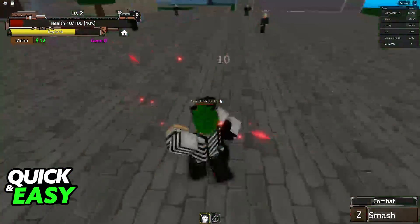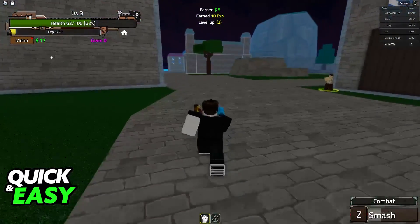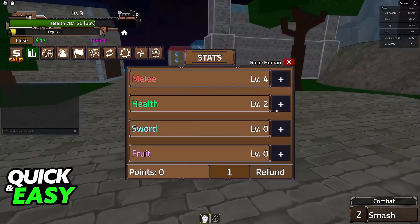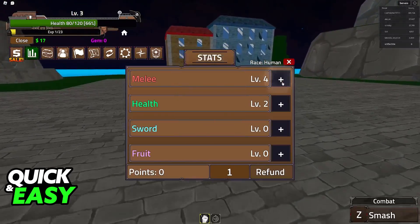You will be able to get fruits, trade with other players, talk to them, earn levels — and as you can see I just leveled up. You can assign stats and earn XP from just fighting enemies like I mentioned, and it is incredibly easy to do.